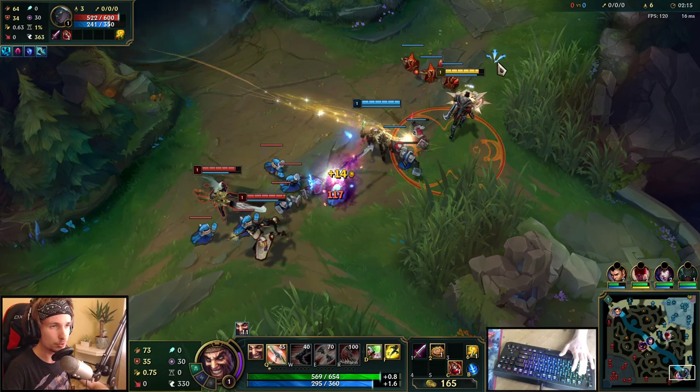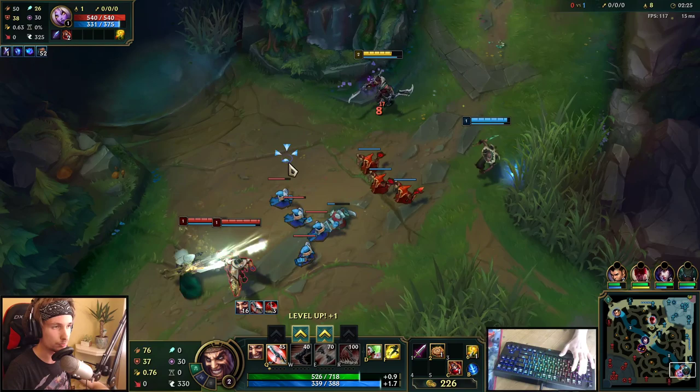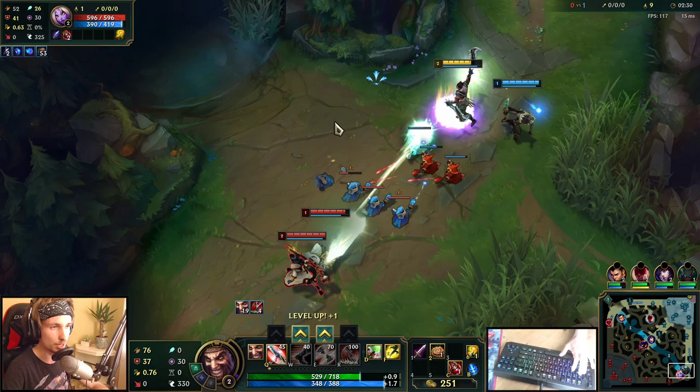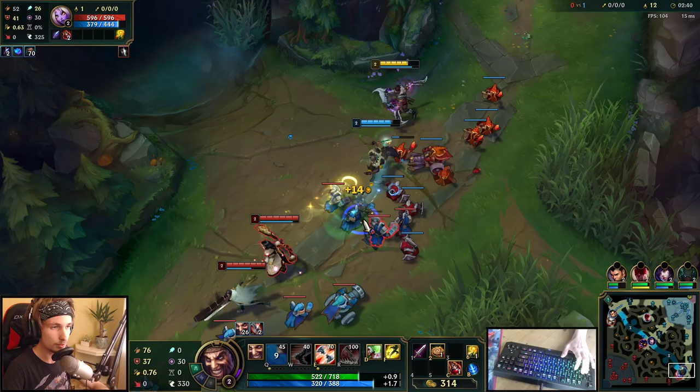This is actually a really good game for Draven because we're in a matchup that we can win really easily. Every single time Senna gets close to us, we can literally walk up to her and throw an axe in and go for the all-in. As long as my Pyke actually hits a hook on Senna or Soraka, we should be able to win really hard. I'm going to put a point into my E right here and get my second axe in.